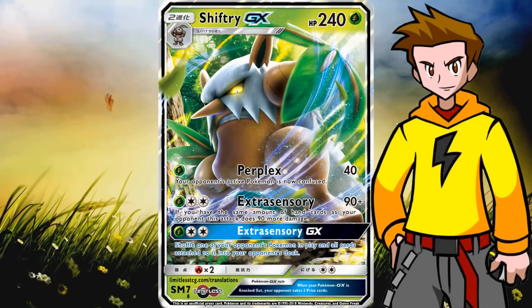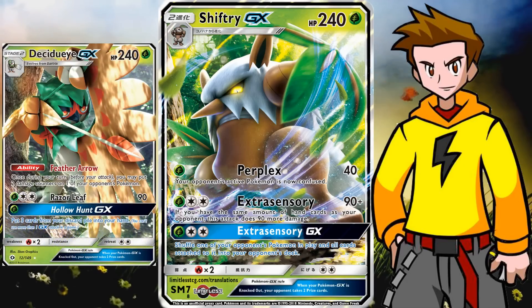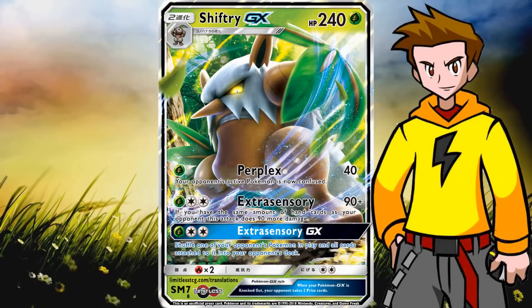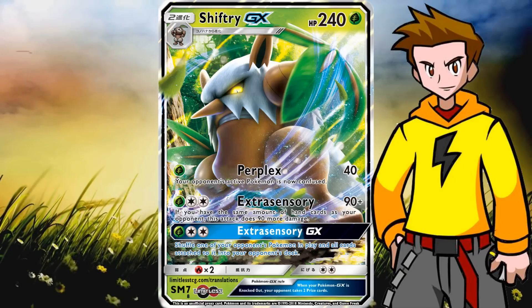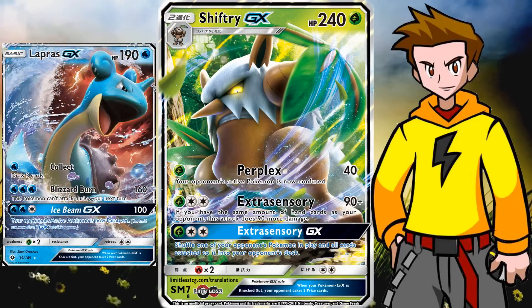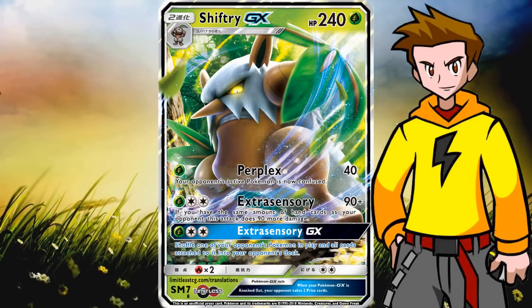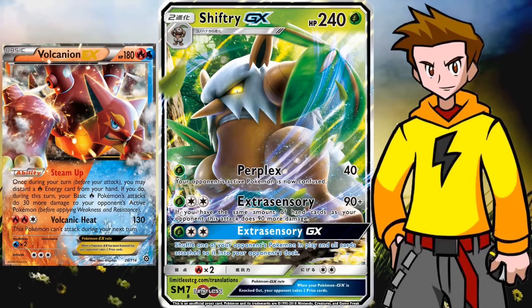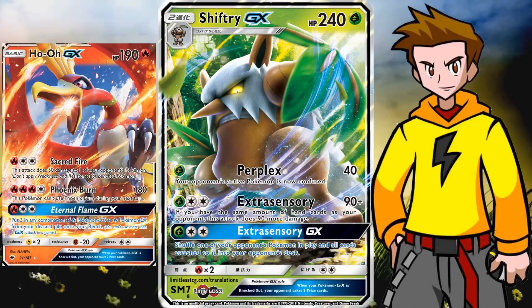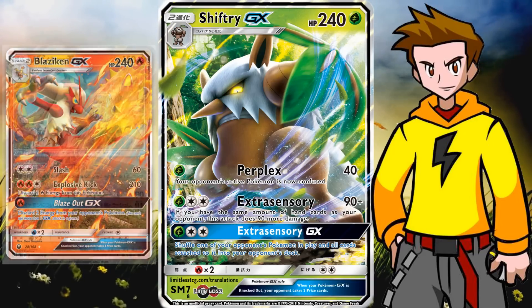This brand new GX is a Stage 2 Grass type with 240 HP, which is on par with things like Solgaleo GX, so it is pretty hard to one-shot. Being a Grass type means we hit for weakness against popular Pokémon like Lycanroc GX, Lapras GX, Zygarde GX, and more — all of which saw tournament success. The weakness to Fire is kind of irrelevant since both Volcanion and Volcanion EX will be leaving the format in the beginning of September. Only Ho-Oh GX might cause a bit of problems here and there.